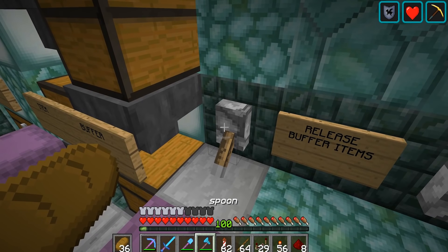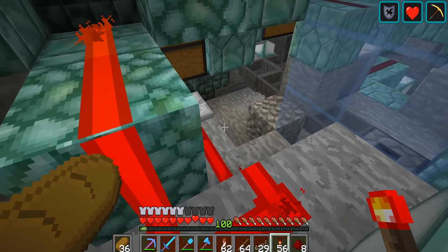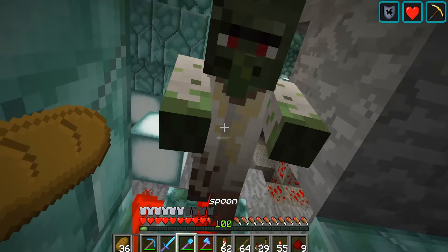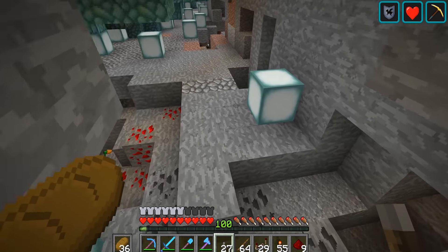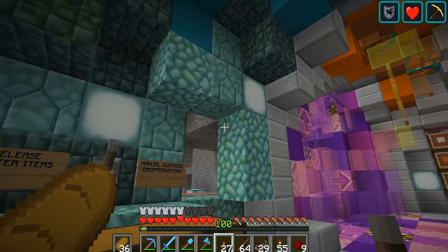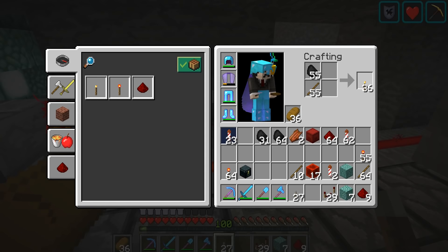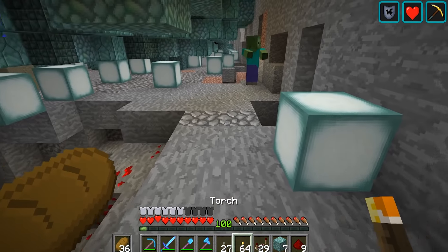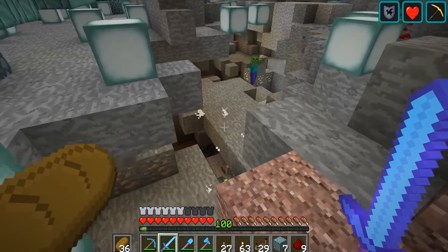Next we need to fix up a little redstone system here which unlocks this hopper at the bottom. This is like my little holding system for all my items so I can AFK and let the storage system run through. This lever is actually powering this hopper which means the items aren't flowing down. We should probably move that, but first we need to power the redstone to stop items flying into the storage system. That's been a very simple fix and now our chest system should be AFK-able so we can stay here overnight and allow all of these items to drop through into the storage system.